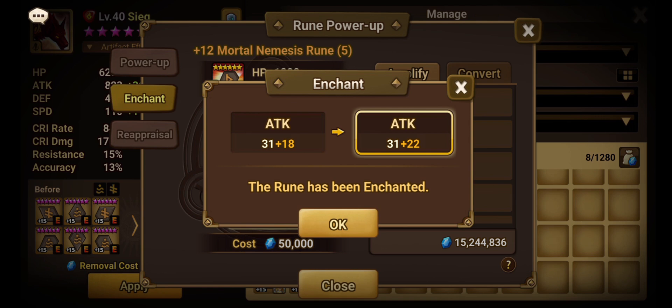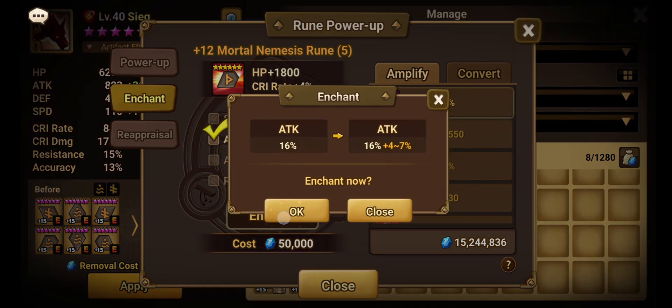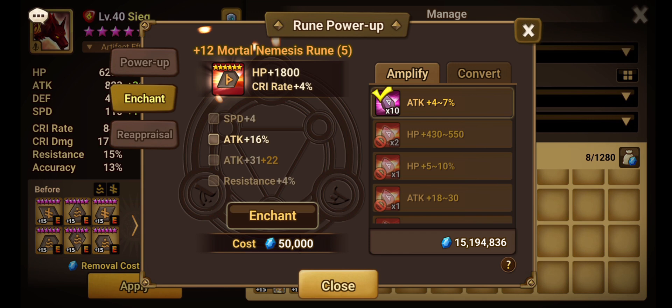We got a 22 — the maximum for the purple grindstone. With 8 grindstones remaining, we can no longer use the purple one since we already hit its ceiling. Now the only option is the legendary grindstone with a range of 18 to 30, which can go higher than 22. So we apply the legendary grindstone to try to push the attack substat even further. We got a plus 5 roll.